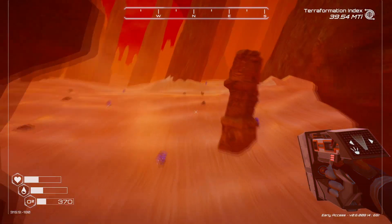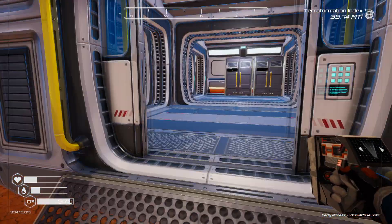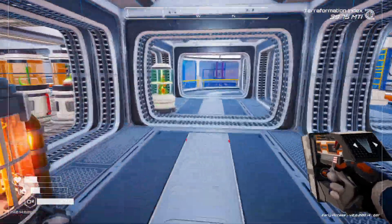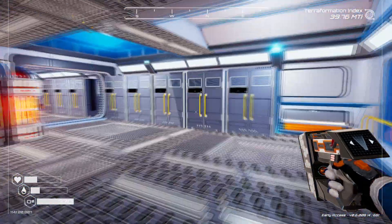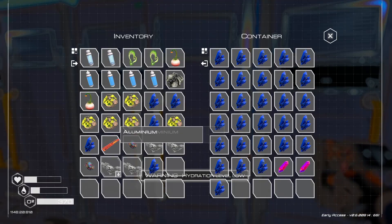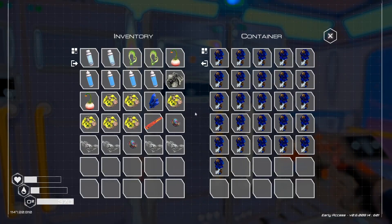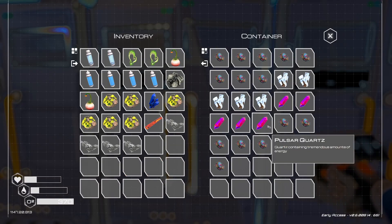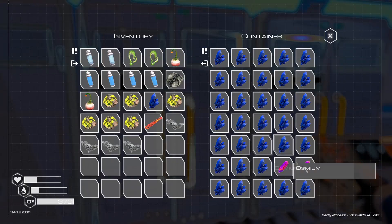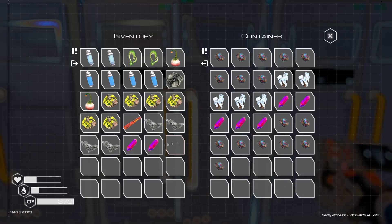We just did something new - maybe not brand new, but newish. Let's go back to base - I want to get some more food and water. We don't have a lot of room. Let's drop off osmium and other things. That chest is full of cobalt, and we're definitely starting to get low on storage, so I have to get things a little more organized.